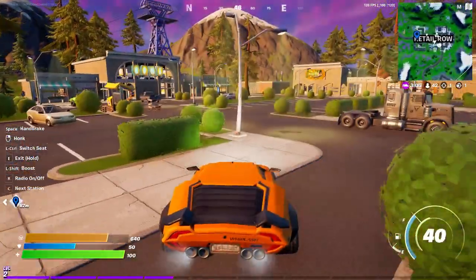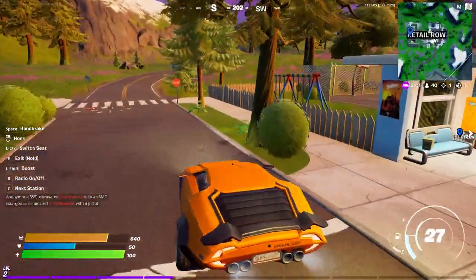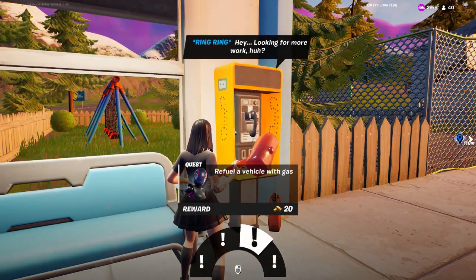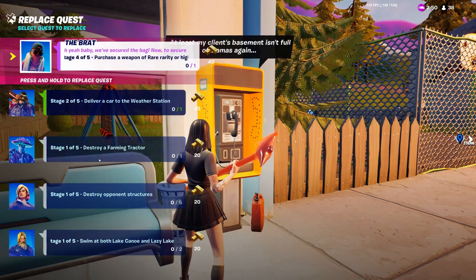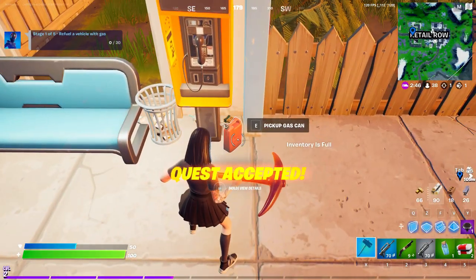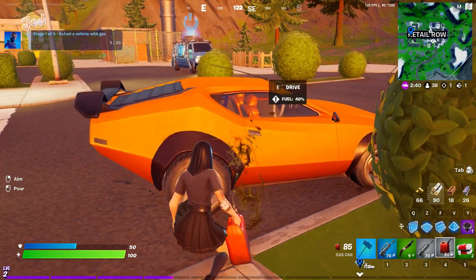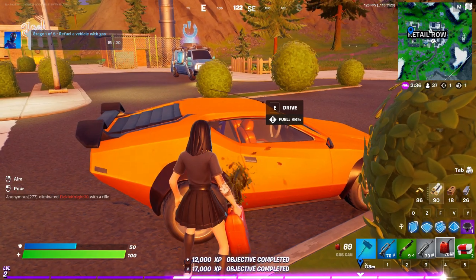We're just gonna completely ignore this guy. I'm just making sure I have enough fuel. Let's hop off and see if we can get a new quest from this phone — oh yes! Refuel vehicle using gas can, yes please. We're gonna destroy a farming tractor, replace that. Pick up the gas can, refuel the vehicle — easy quest, 20 XP, let's go!